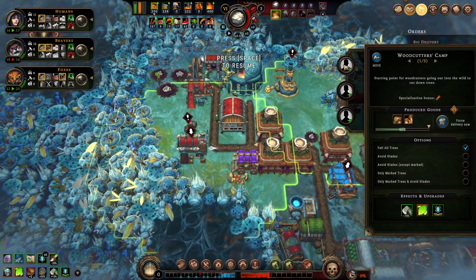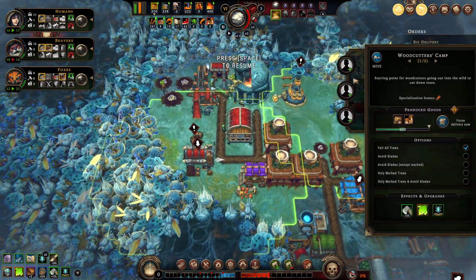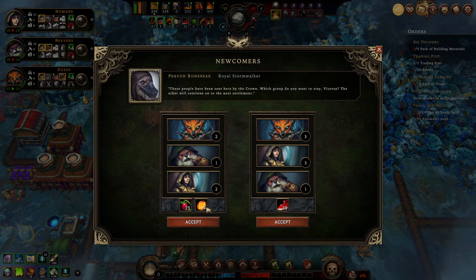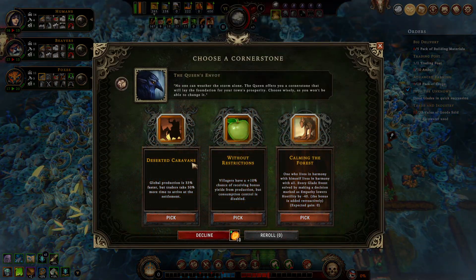Just like that the storm ends. We're back to favoring the foxes — we're building and working the mine for coal and copper ore. Let's empty one lumber mill to get more workers. We can get more people — oh, they're bringing amber. I'll take the meat. Let's check the cornerstones: deserted caravans lower production 33% but traders take 50% more time to arrive. The other option gives plus 10% chance of bonus yields from production but consumption control is disabled. One option lowers hostility by minus 40 for empathy decisions.